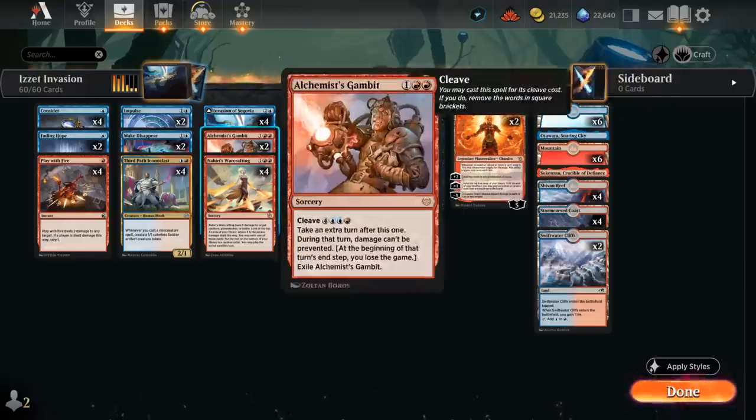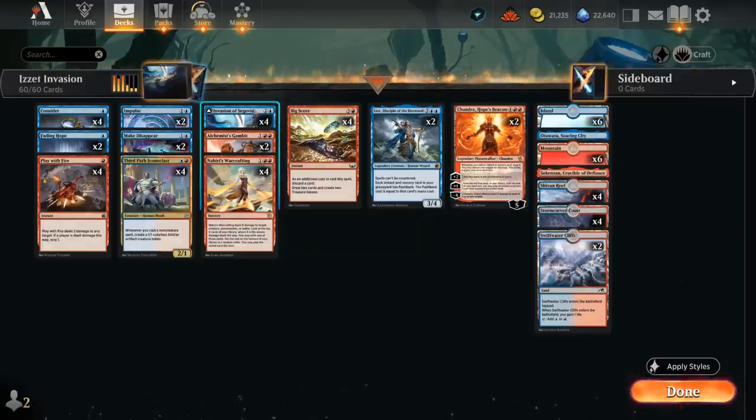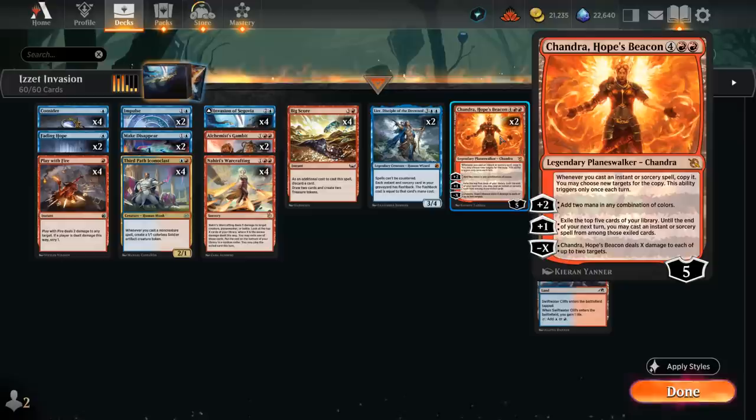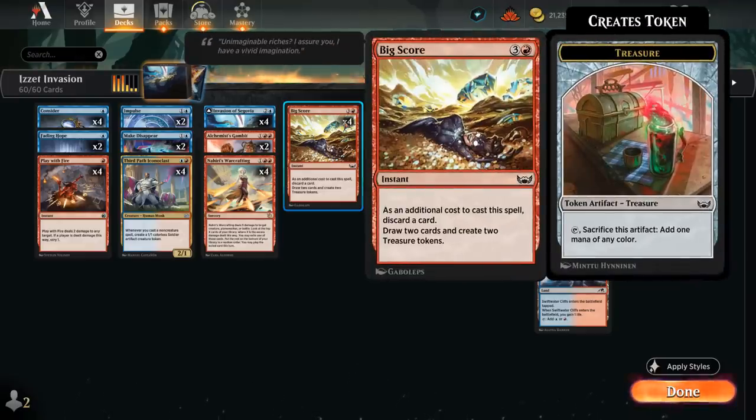We can also potentially copy our Alchemist's Gambit for seven mana if we combine it with Chandra, Hope's Beacon, which we can also convoke thanks to Catus since it's a non-creature spell. Chandra's plus ability adds mana or finds a spell in the top five, the minus-X can deal with opposing creatures or go upstairs to close out the game, and the passive ability lets us copy the first spell we cast each turn. So having instants is important — Big Score is perfect here since it ramps us into Chandra even without convoke available.